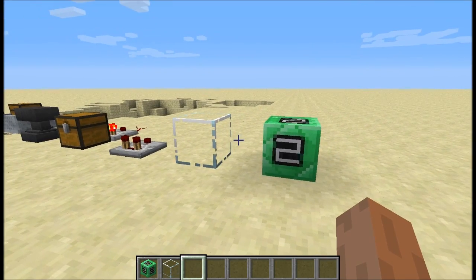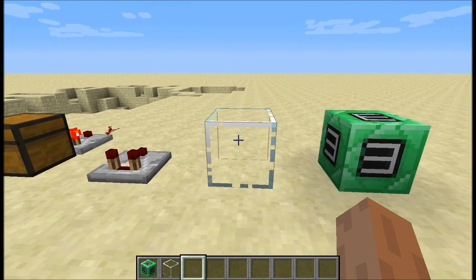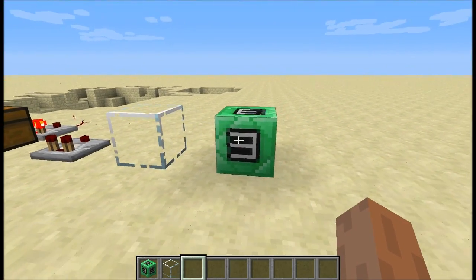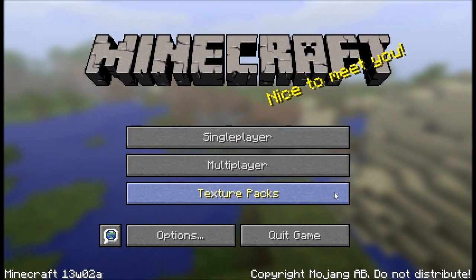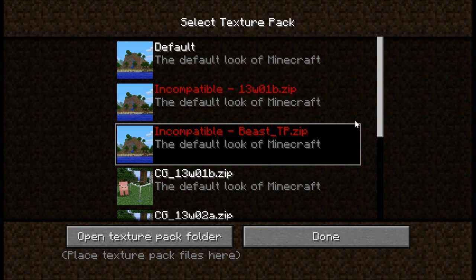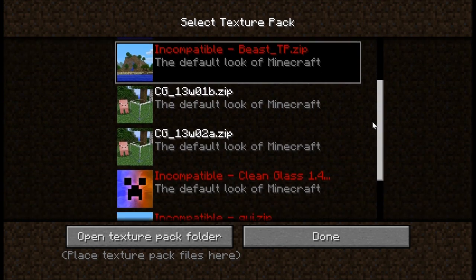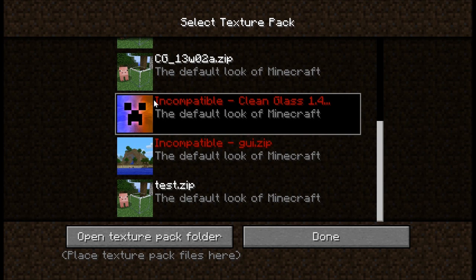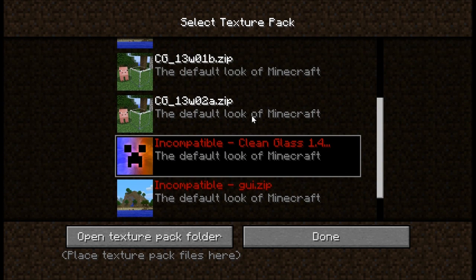These textures can also be of different resolutions now, meaning you can have a high definition texture in your texture pack alongside a low definition one. When you go into your texture pack screen you'll see all the different textures and it'll tell you which ones are incompatible. You can select incompatible packs and launch the game with them, but do not do this because it will crash your client — only use texture packs that are actually compatible.